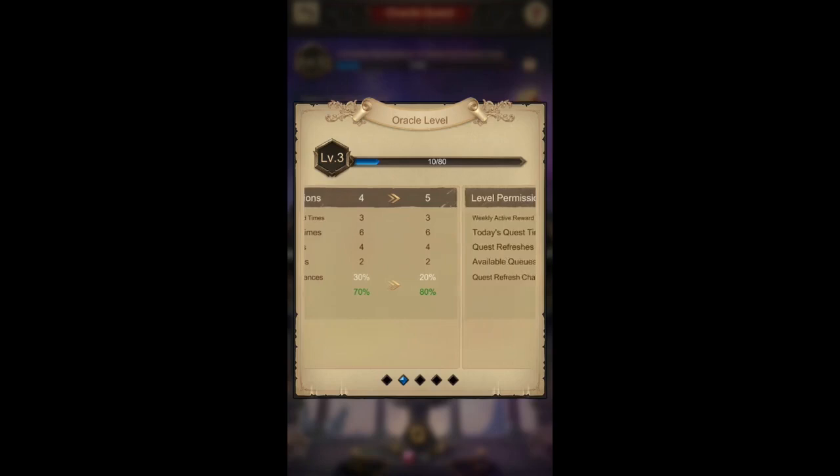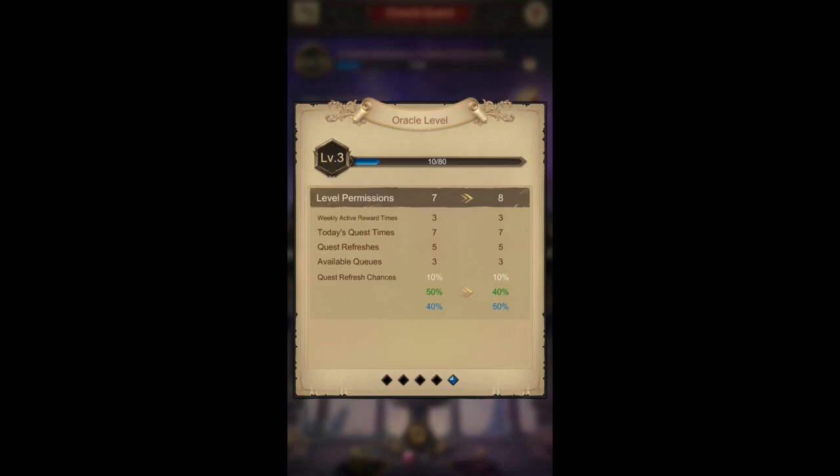As you scroll up, previously at Oracle Square level two I could only go up to level permissions six to seven. Now there is an additional one, seven to eight, so it keeps going higher. We can safely assume that quest quality follows the same pattern as materials or artifacts — white, green, blue, purple, and finally orange. Currently for me it shows under eight, with a maximum 50% chance for blue quests, and it will keep adding more chances for higher quality quests at higher levels.